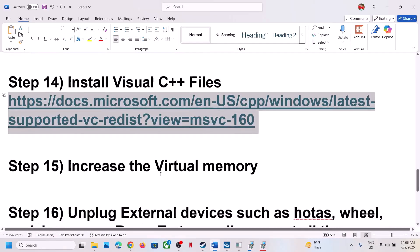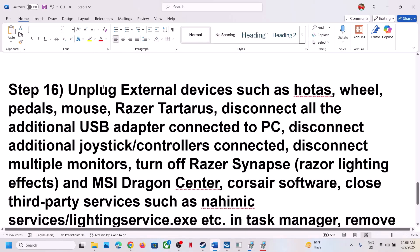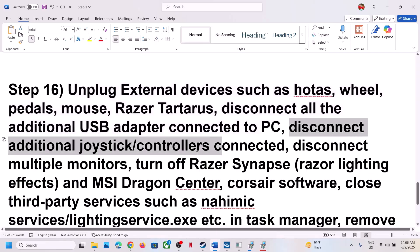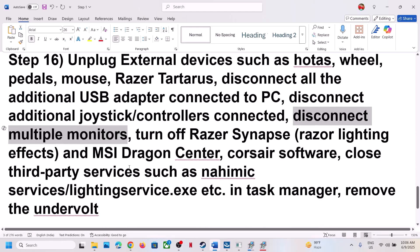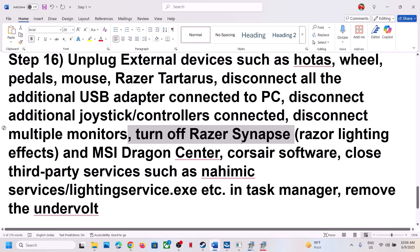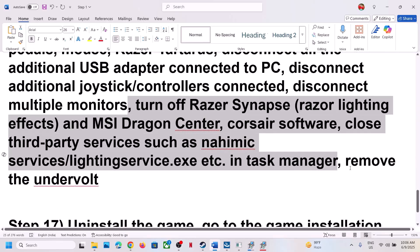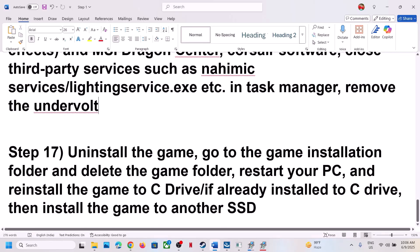The next step is to unplug all external devices from the computer. Disconnect any steering wheels, pedals, USB adapters, extra controllers, or additional monitors. Try launching the game on a single monitor. Close all third-party services or applications, and if you have undervolted your computer, remove the undervolt, then launch the game.